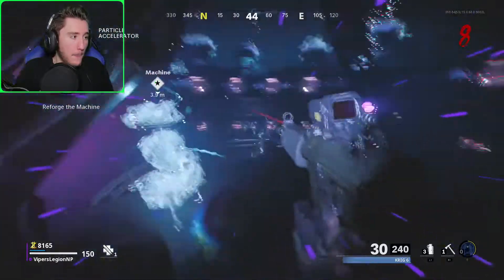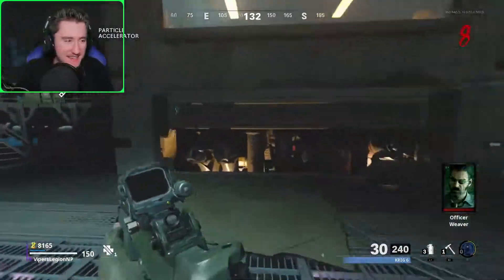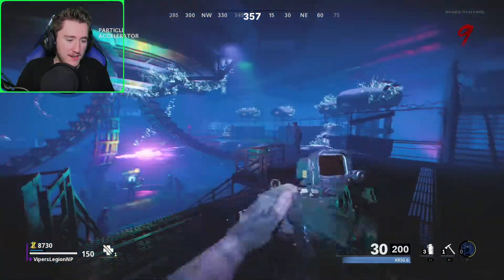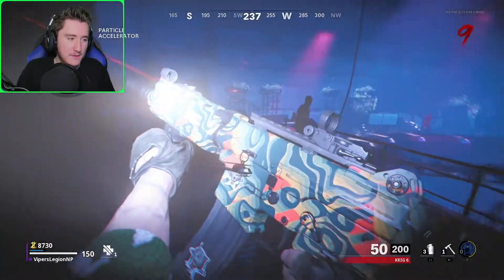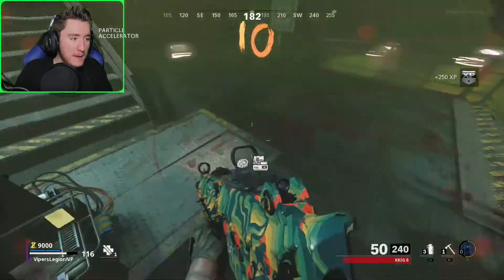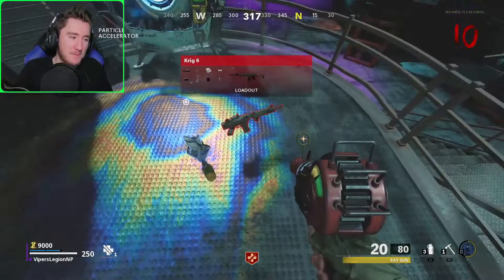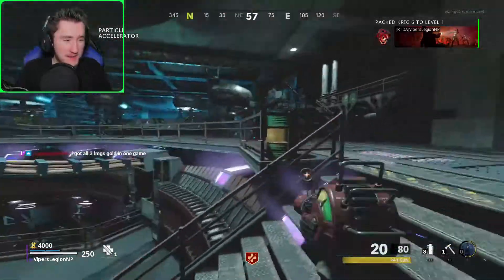We're going to — oh my God, we just barely got to the machine. That's crazy. I think I'm going to do the smart thing and just stick with this blue Krig. As much as I like all the attachments I put on my loadout version, I think I'm going to have to skip ahead and start using a stronger Krig. Could you guys imagine if it gave me an orange Krig right now? Let's go baby — we got the ray gun out of the machine. I'm sorry, loadout Krig — I love you and all the attachments I put on you, but it's blue Krig time and it's ray gun time, ladies and gentlemen.